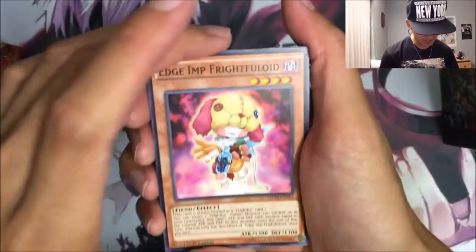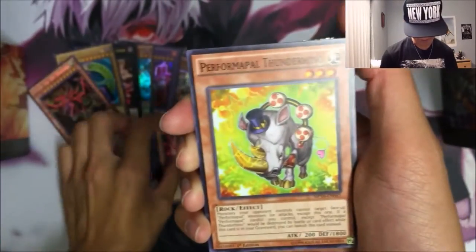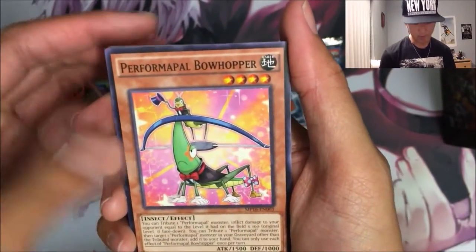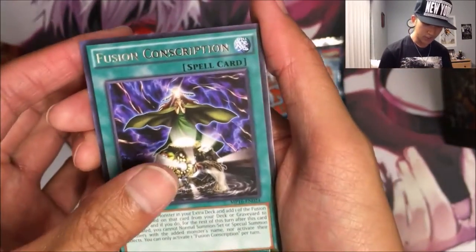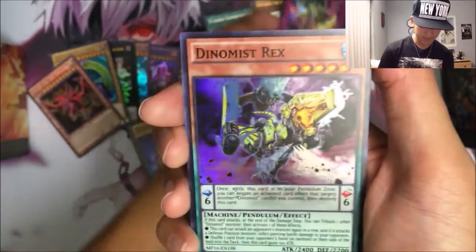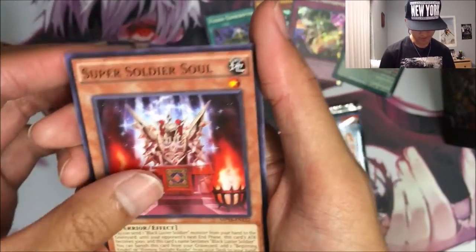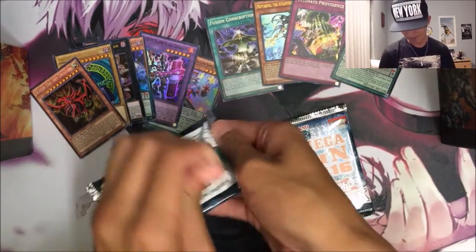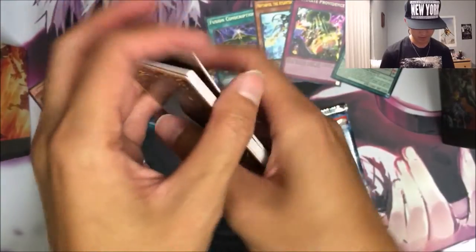First off we got an Edge Imp Frightful Lloyd, Performer Pal Thunder Rhino, Soprano, Super Heavy Samurai Blow Torch, Ignite Cavalier, Performer Pal Bow Hopper, Fusion Conscription for the Rare, an Ultra Rare Neptibus, a Secret Rare Ultimate Providence, and a Super Dynamis Rex. Pretty much the crappy reprints — Stilt's Launcher, Super Soldier Soul, Forbidden Apocrypha, Diceversity QB, and a Prep Defense.